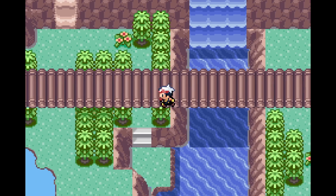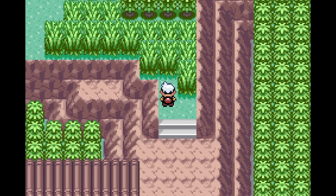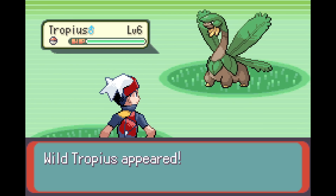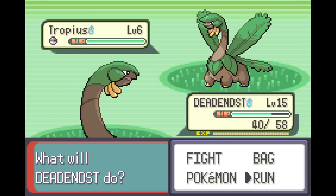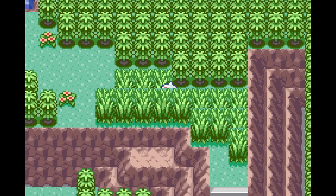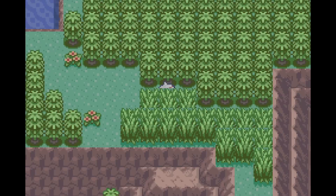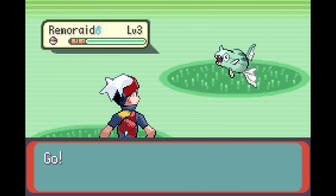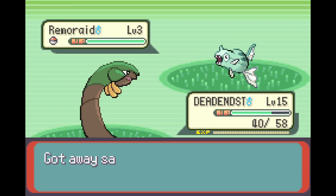So I guess at this point we're looking for the exit, because I think I might want to go more up to the final trainer fight. Another Tropius — we want to avoid damage now, which we may not fully be able to do. I feel like we're going to unlock the ability to fly and surf — or like surf and use Strength and stuff like that.